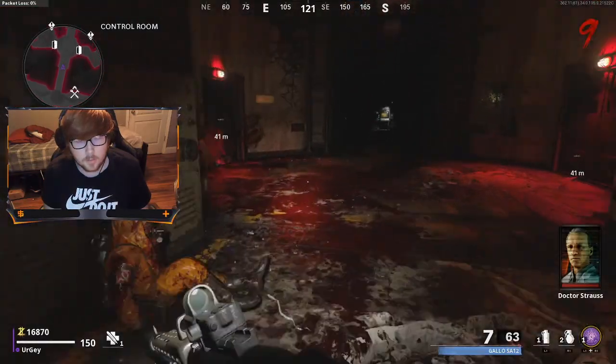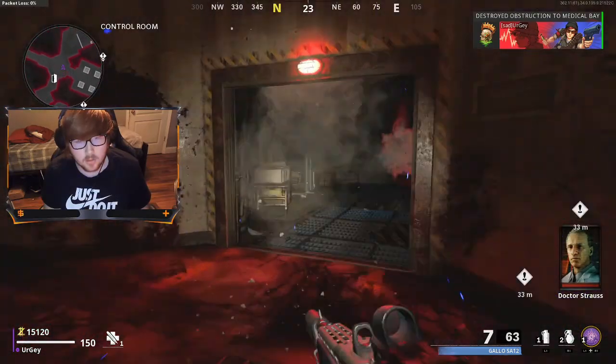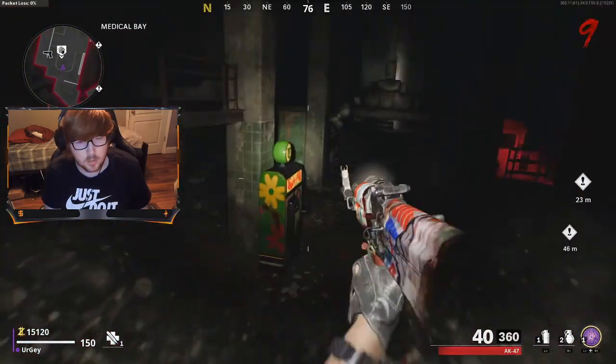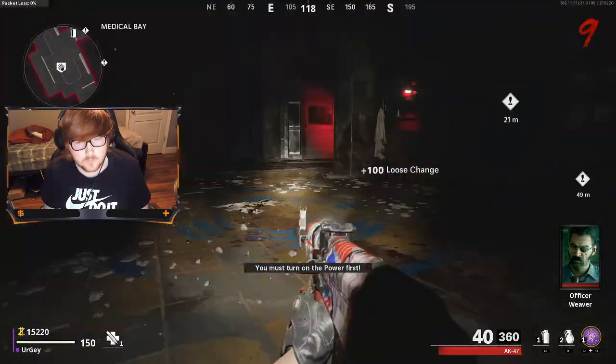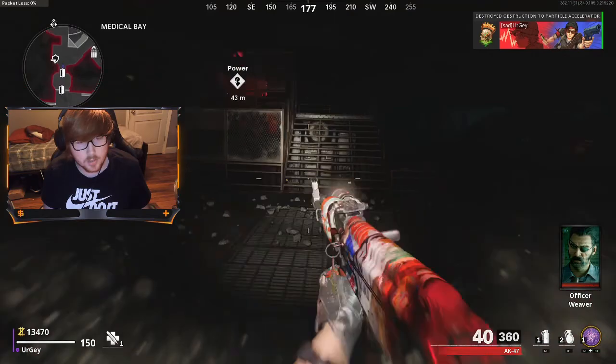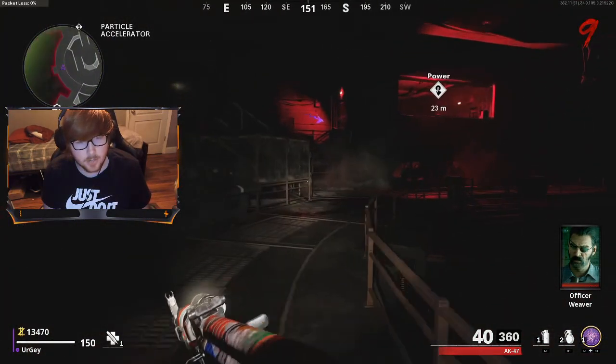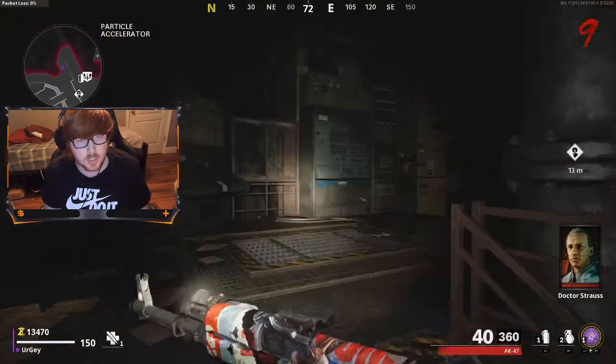In order to get the first part for the wonder weapon, you're going to want to make it to about round 10 — it's a gold number. Then you're going to kill the Megaton. He's going to drop that first piece, which is the key card.